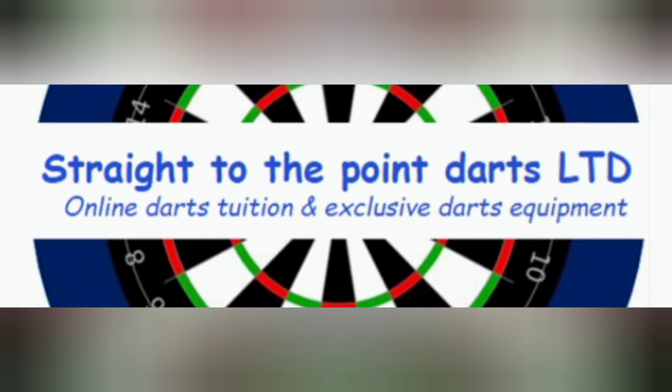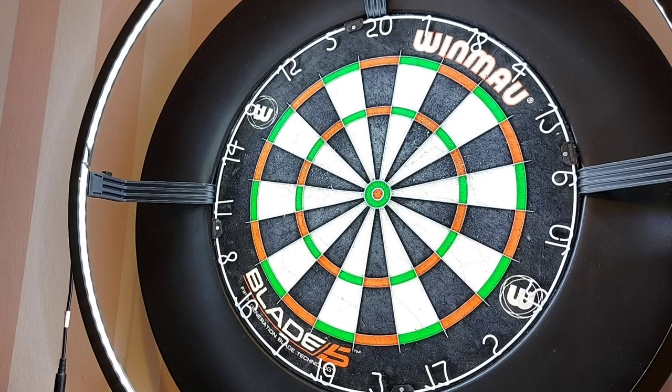Welcome, dart players, one and all. Today we've got a little practice routine that I like to use to get me practicing the main doubles that I'm going to be using in a match. And it's really straightforward — just 101, double in, double out.